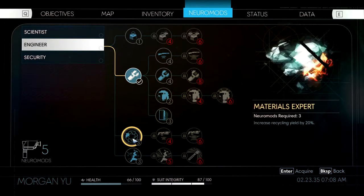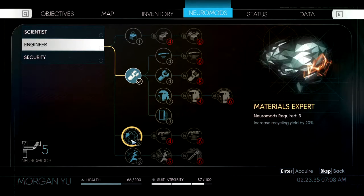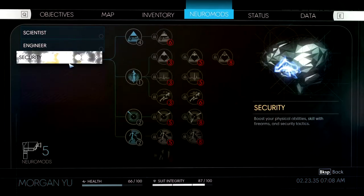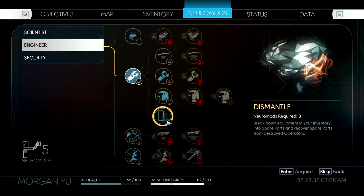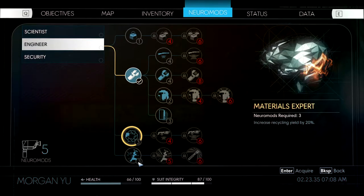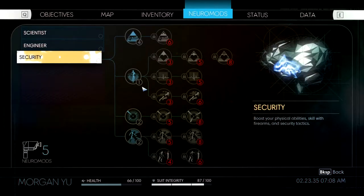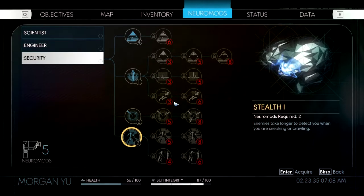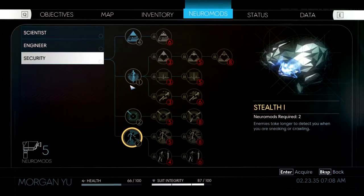By the way, before you recycle all of that stuff that I just recycled, get Materials Expert — don't do it without that one. It's kind of late for me now, but normally I like to get the suit modification very early, then dismantle, and then go over here for conditioning and maybe some firearms. This will be much later in the game.